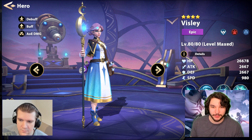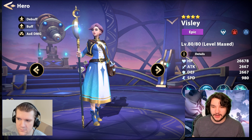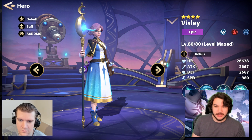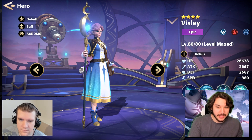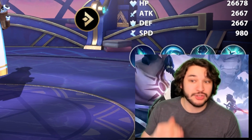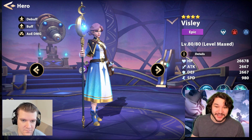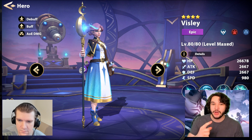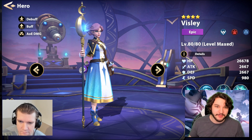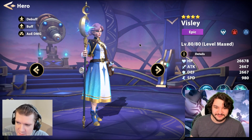Similar to how in Raid you need an attack down to go anywhere far with a standard team comp, the same is true here — not just for guild boss but for every other piece of content. When you try to touch stage 28, 29, 30, or 31, or action abyss tower, they start to one-shot you. I can stack Whim's shield plus Katherine's shield plus Consolidation 2 and still get one-shot — you need something to reduce their attack on top of that, which makes Visley super super appealing.